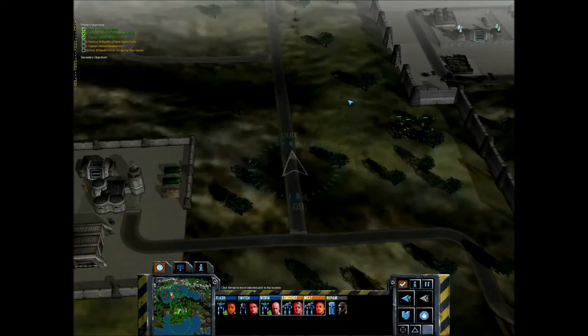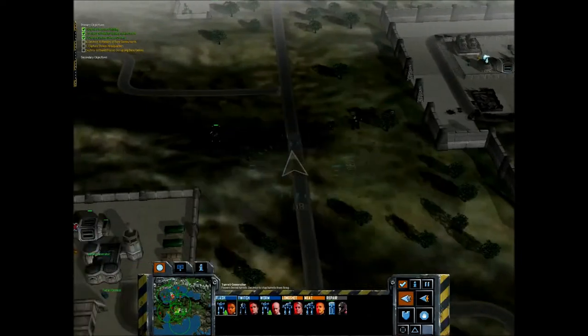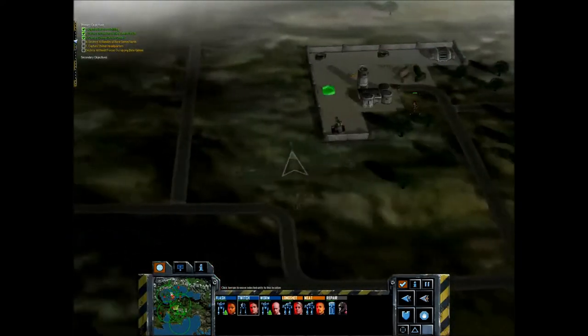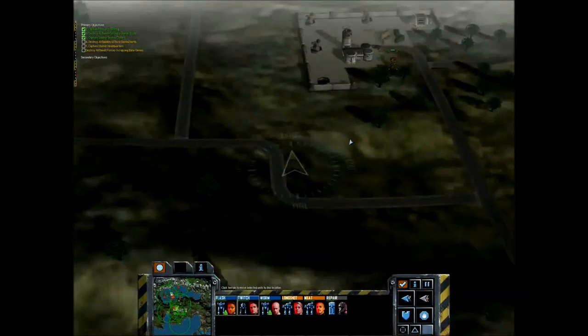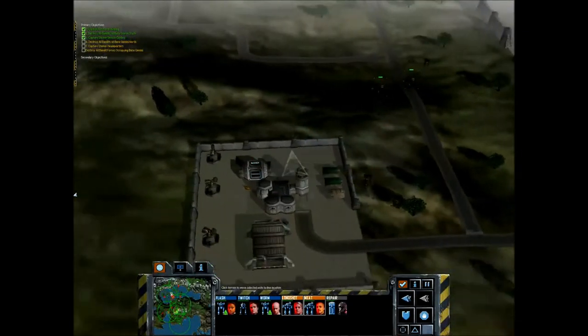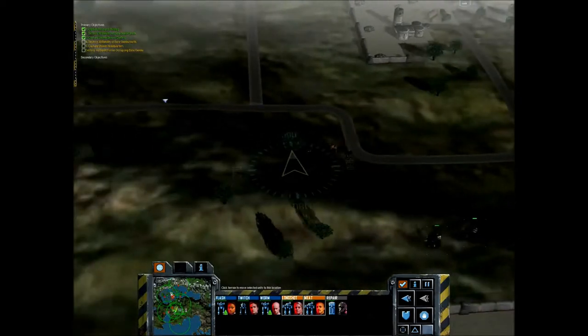As you can see here, I'm using my light mechs to quickly run in and capture those turret control towers. You need to have them capture the resource building as well. Capturing that sensor tower inside the base is also very useful.